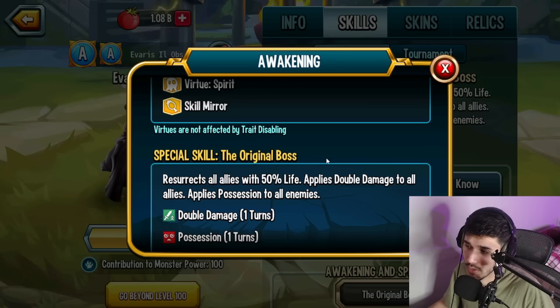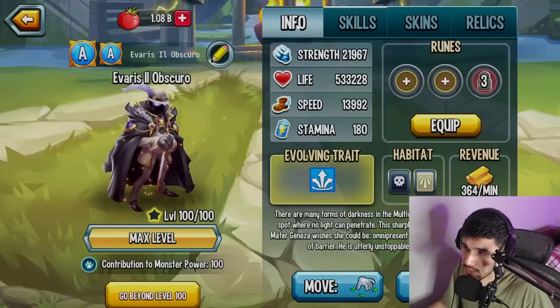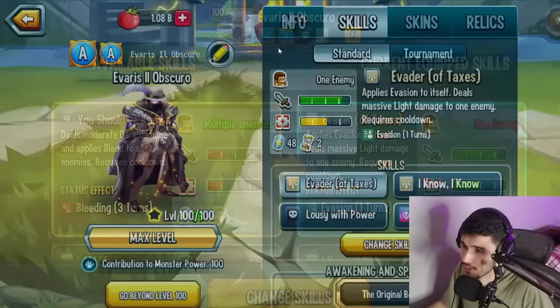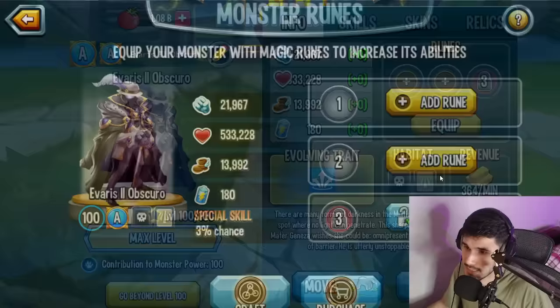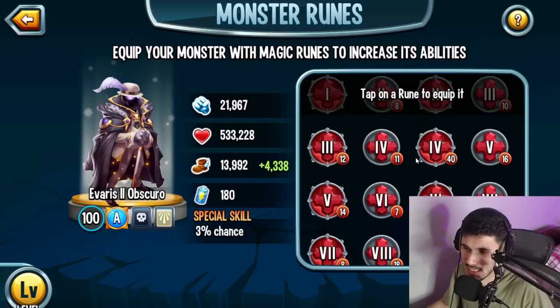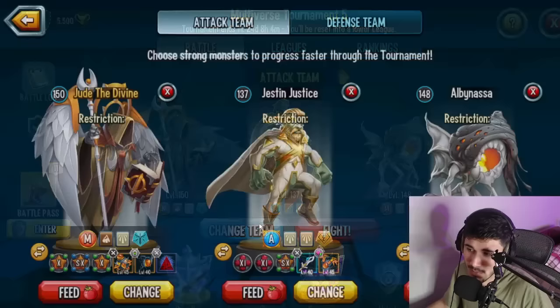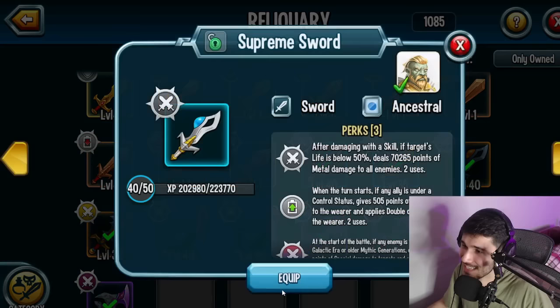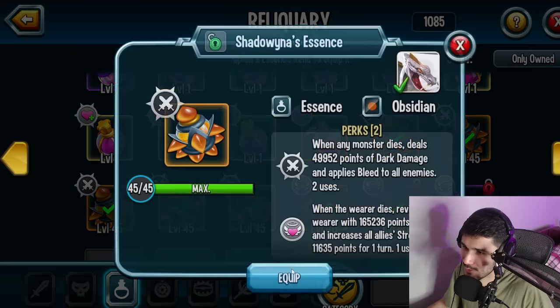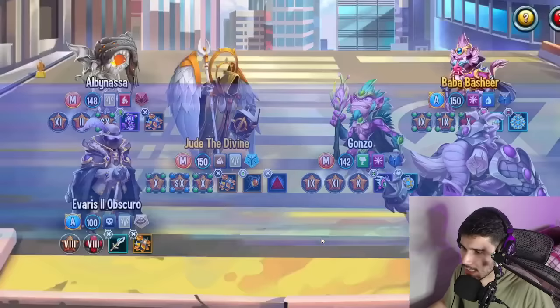This is actually a pretty easy awakening to get, and it's a good one too — you keep resurrecting and gaining double damage repeatedly, which is really strong. It also possesses all enemies, which makes monsters immune to control or possession more useful. For runes I'm running two speed and one strength to make the monster faster so he gets more turns and keeps resurrecting. His relic slots are amazing — I'm going with a Supreme Sword and a revival relic so I can bring him back.